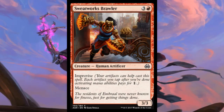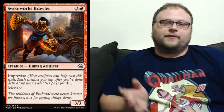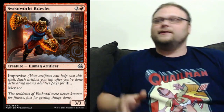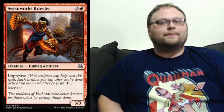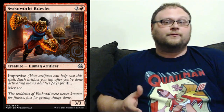Card number 4 is Sweatworks Brawler — that's a name. It's 4 mana, 3 generic and a red, for a 3/3 Human Artificer with Improvise and Menace. So are people gonna want to tap 3 guys and pay a mana for a 3/3 with Menace? Sort of the same question as the last guy. This looks really good in Draft and Sealed especially. This and the last guy look actually really good in Draft if you're drafting specifically this deck. It looks like there might be a mono red Artifacts or Improvise deck, but it's probably gonna strictly be a Draft archetype, and I'm not really sure how much play this will actually see in constructed formats.